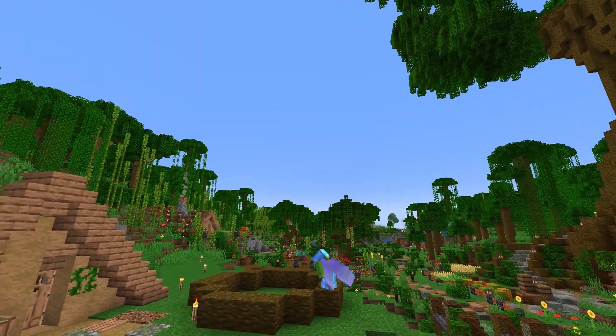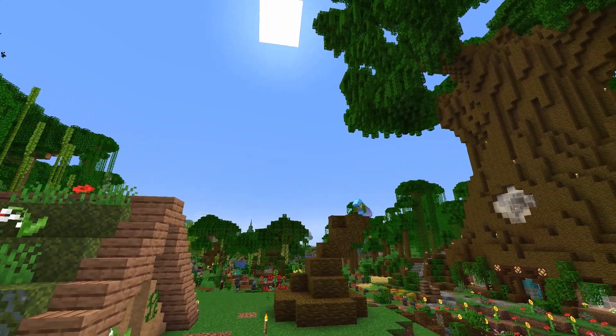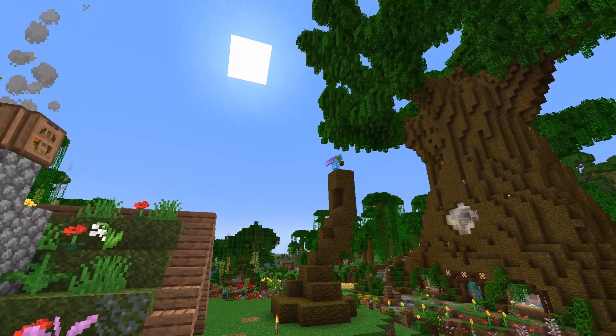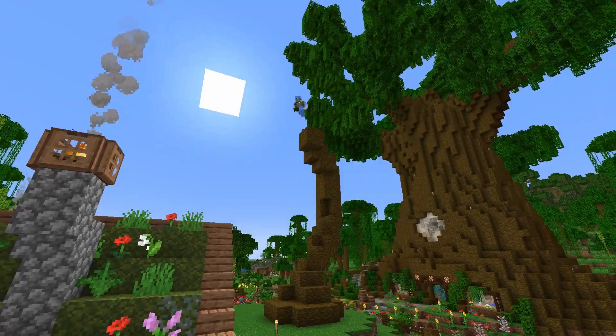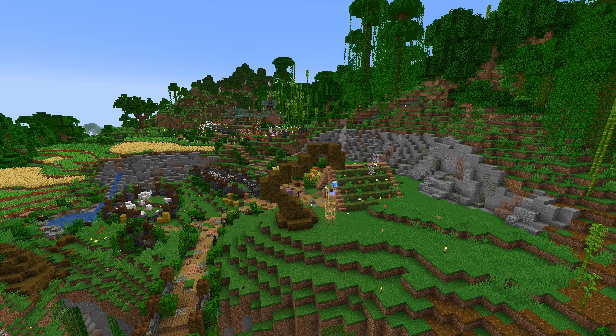I started by trying to get the trunk shape the way I wanted, which was a little trickier than expected. I couldn't quite get the curve I was thinking of and had to keep going back and forth, taking down and rebuilding until I got it just the way I wanted — and it looks good. Once I had the curve of the main trunk just right, I started to work on a few of the branches, wanting one kind of drooping and the others stretching off in one direction, as if the tree was leaning out over one side.